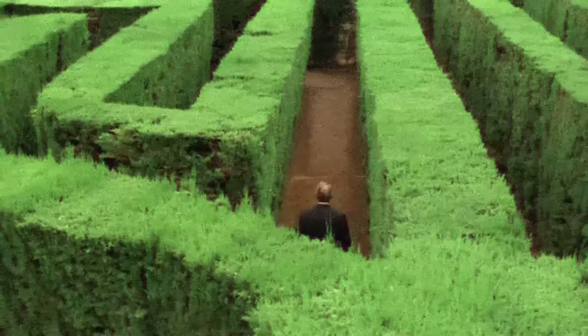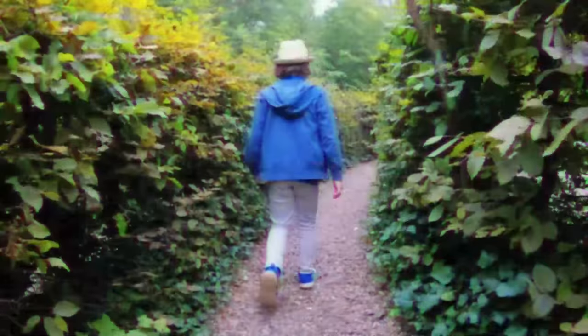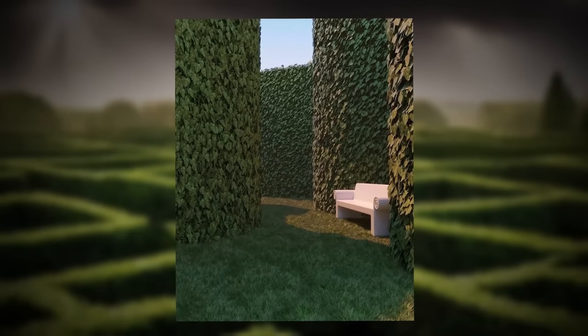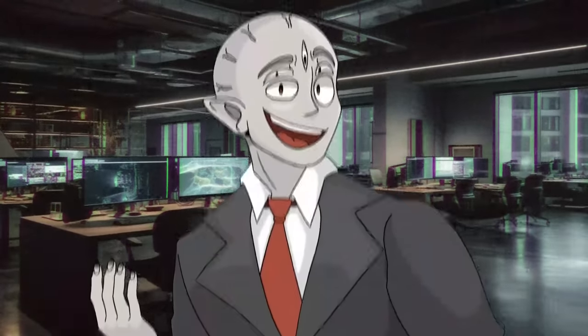Even though they're not solid, you still cannot walk directly through them because it's just too thick with weeds. The floor of the maze is some kind of hard-packed material, like a gravelly dirt-concrete mixture, and the paths seem to lead to strange places. Sometimes they'll just take you to dead ends, sometimes they'll take you to small living rooms with couches in the middle of the maze, and sometimes they'll take you to kitchens or offices or bedrooms in the middle of the maze.